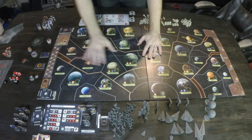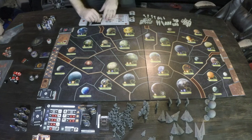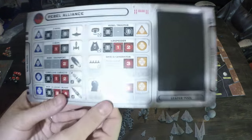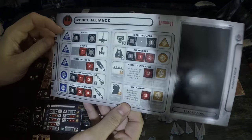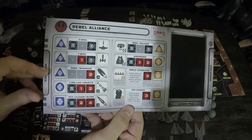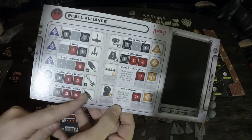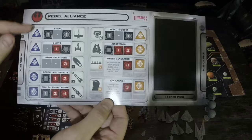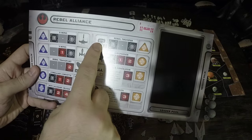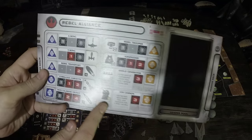We have different symbols next to these worlds and little numbers here. Looking at the Rebel board, a blue triangle can represent either an X-Wing, a Y-Wing, or a Rebel Transport. A blue circle represents a Corellian Corvette. A blue square represents the Mon Calamari Cruiser. Blue icons always mean ships. Orange icons always mean ground. An orange triangle means a Rebel Trooper, a circle means an Air Speeder, and an orange square gives two options: Shield Generator or Ion Cannon.